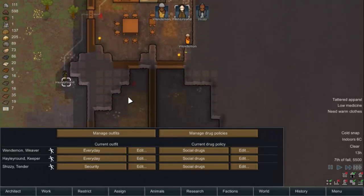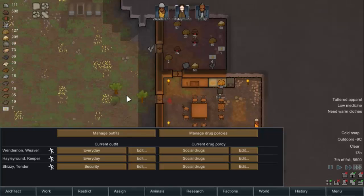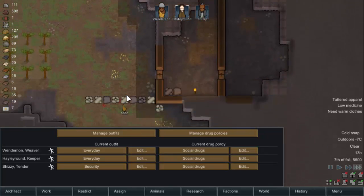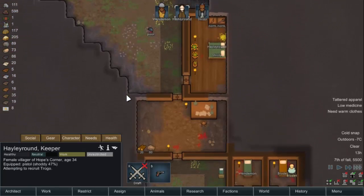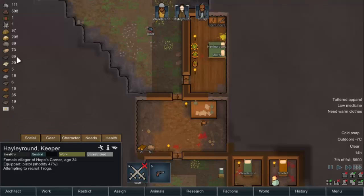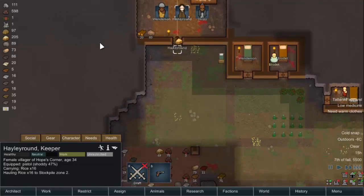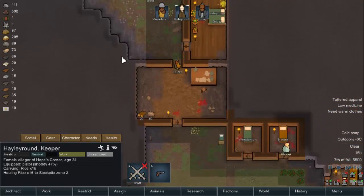We're finding food on top of food — I think we're doing all right here. We've got about 20, 30 meals there, plus what we've already got, plus the pemmican. Yes, we're going to survive the winter here.